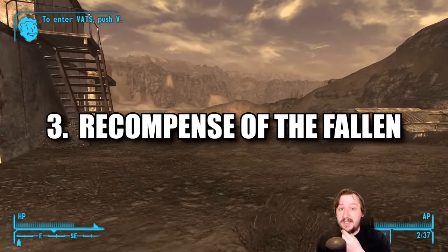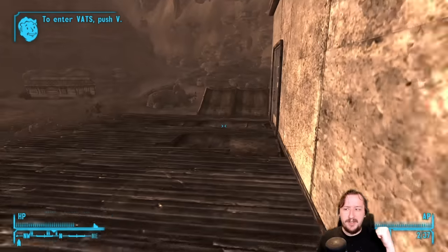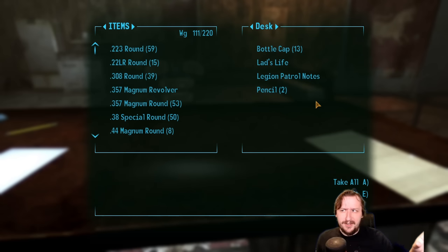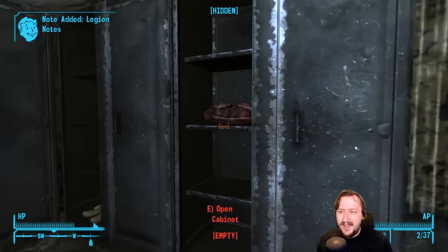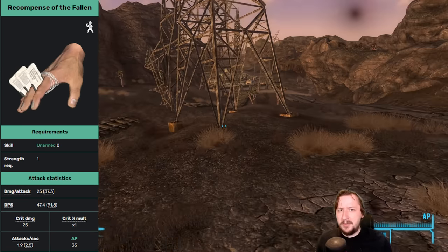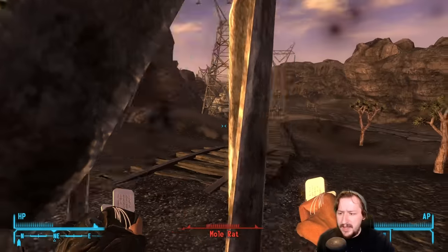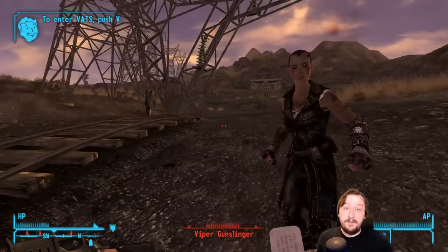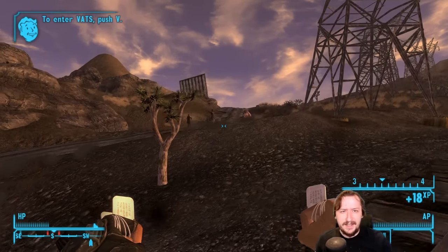Coming in at number three we have Recompense of the Fallen, the unique Dog Tag Fist — an unarmed weapon you can get by going to Cottonwood Cove, where the Legion is set up. You can walk right into the leader's area and just steal it out of his desk; it's very easy to do. It requires zero unarmed skill and only 1 strength, so any build can use it effectively. It has okay damage per hit, okay damage per second for an unarmed weapon, and average crit damage and crit modifier. It doesn't weigh too much and has decent item health so it won't break super quickly, making it a pretty decent early game unarmed weapon since there aren't many unarmed weapons you can just find lying around.